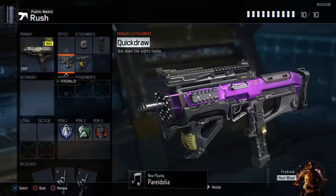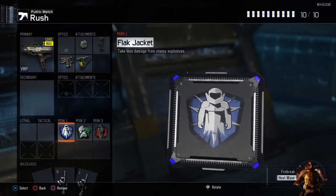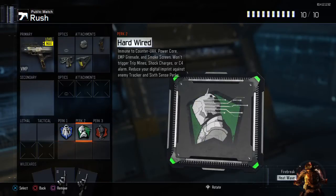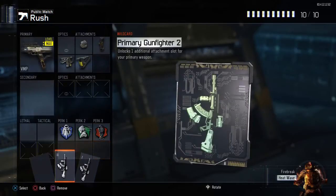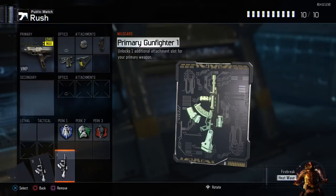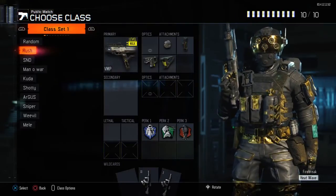I have quick draw so I can aim down sights as fast as possible. I have Flak Jacket because I was dying a lot to frag grenades and equipment. Hardwired again to counter Six Sense, trip mines, and C4s. Dead Silence as usual for Search and Destroy. I also have Primary Gunfighter and Primary Gunfighter 2 for the two extra attachments on the VMP.